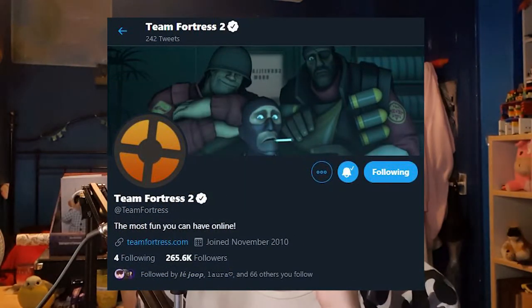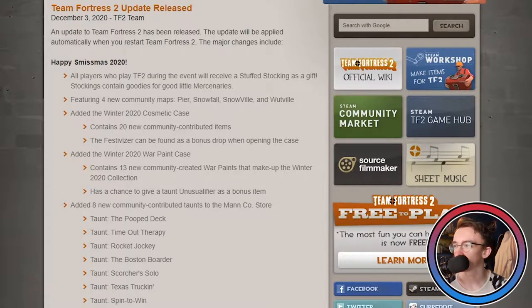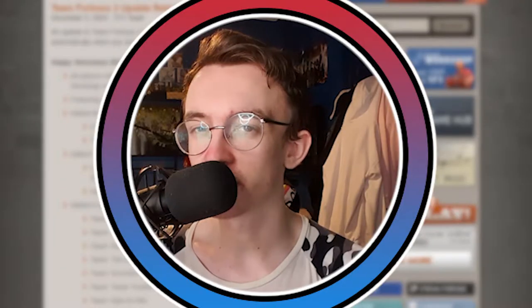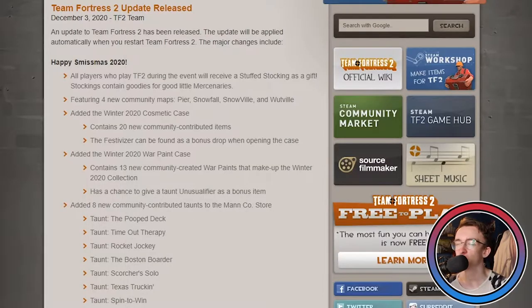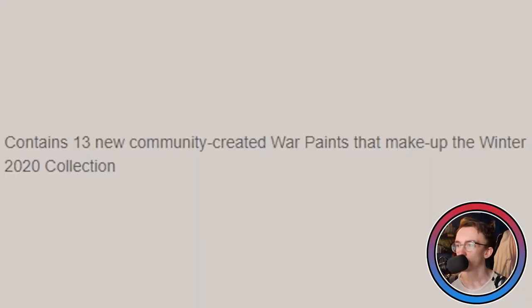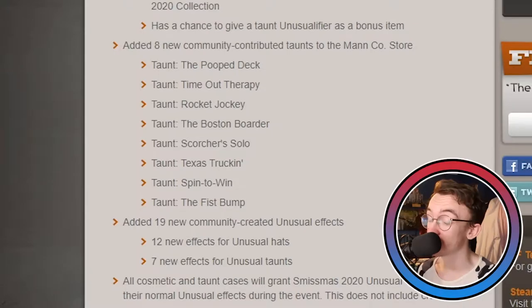On December 3rd 2020, the TF team released Smissmas 2020. They did recently get verified on Twitter — they haven't used it in a while, but here it is. All players who played during the event will receive a stuffed stocking. Featuring four new community maps — pier, snowfall, snowville, and woodville — they added the new 2020 cosmetic case with 20 new community submitted items and the Winter 2020 War Paint case containing 13 new community wall paints.